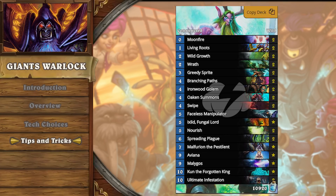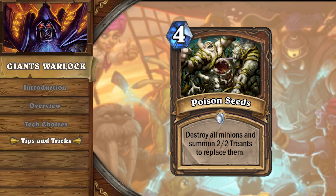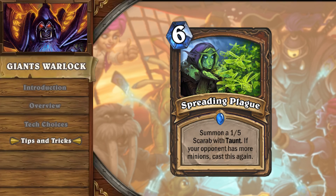Against Malagos Druid, the name of the game is to put on as much pressure as possible early on and hopefully kill the opponent before they can get enough damage to burn you out. Malagos Druid has started to run Poison Seeds to counter the deck, and it does so fairly well, because it replaces your demons and Giants with Treants. This tech was initially suggested by Poach in the Wild Tempostorm meta snapshot at the start of Kobolds and Catacombs, but was recently popularized by Kripparian during his climb to Wild Legend. If your board is turned into Treants and your opponent plays Spreading Plague afterwards, you can make a cheeky play by not killing off the Scarabs, since the Malagos combo requires three or more board spaces and Druids have a tough time killing their own Scarabs, especially if your board is filled with 2/2s.